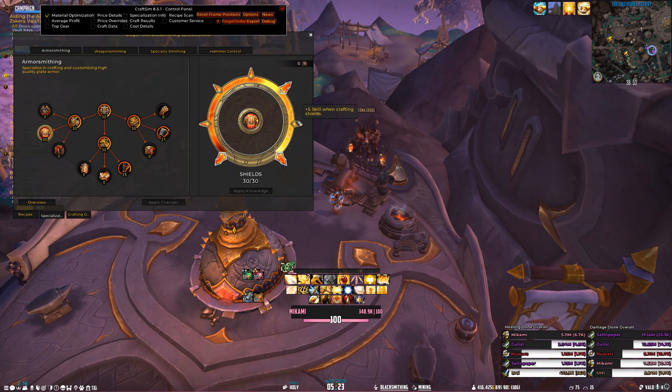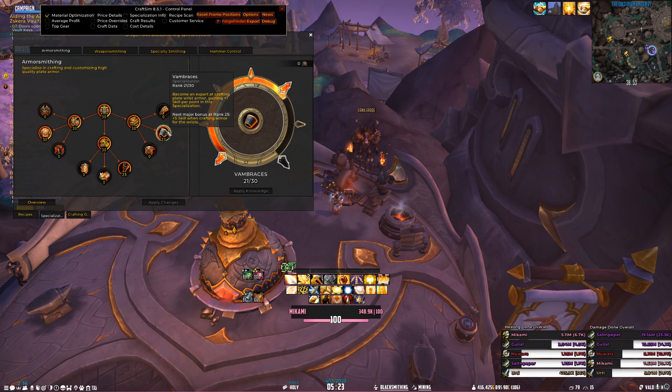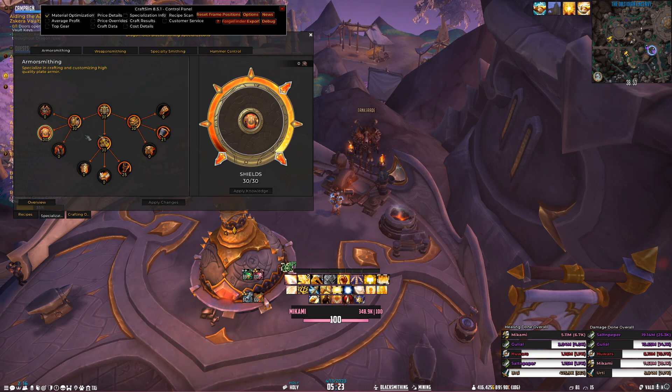I'm able to currently hit 418 helmets even though I have zero points in helmets, because I'm able to tell the customer what mats I need to craft it for them. So it's overall a benefit for you — you're able to craft more, make more money, and you're not overspending your skill points.